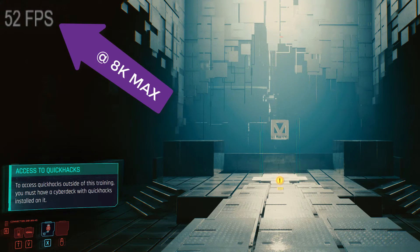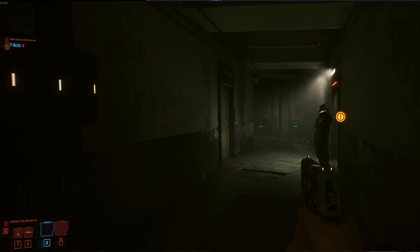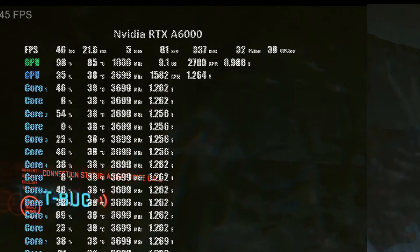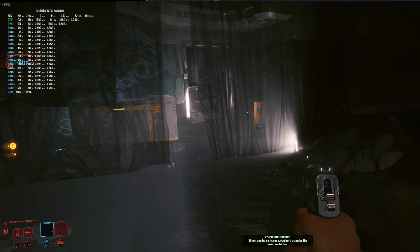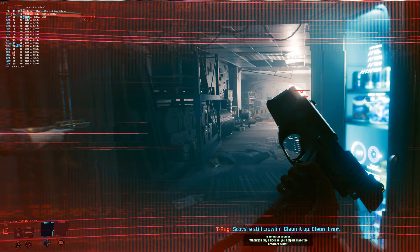We're at max settings with ray tracing on Psycho — everything that I have an option to put on Psycho is on Psycho. The resolution is 5K by 2K. My frames per second have increased by 10 frames a second when I'm not recording. So everything I was doing in the recording — 5K by 2K, all settings maxed out, maxed out ray tracing — the improvement is more than 10 frames a second.